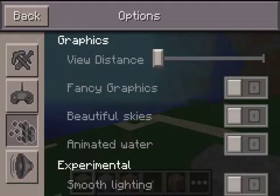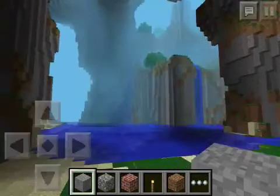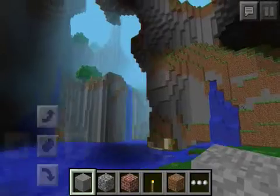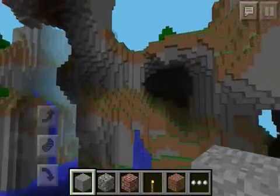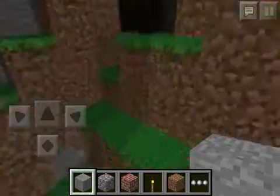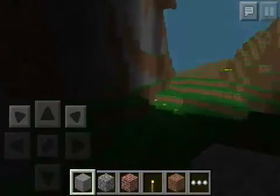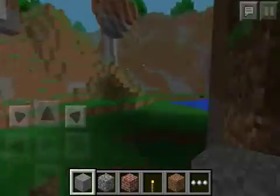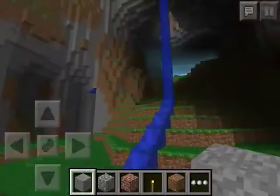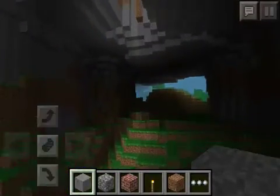Let me turn the view distance up higher so you guys can see what a beautiful picture this is — this is going to be the thumbnail picture. Let's go in here, you've got this nice cave, and you come over here you've got waterfalls. They're not really caves, they're just — I guess you can call it a cave.